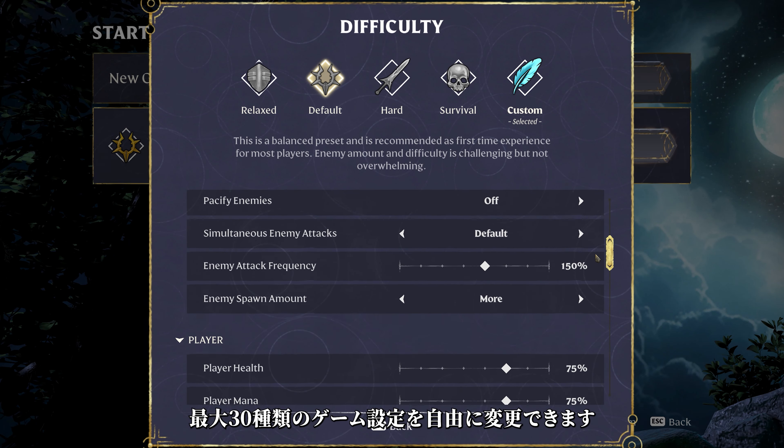Moving on. This is the first implementation of that system, so as always give it a try and share your feedback with us. Next, we're introducing collection props for your base. Now you can display your equipment like armor pieces and weapons on newly available craftable props such as the mannequin or weapon stands. Swap complete armor sets with the press of a button.